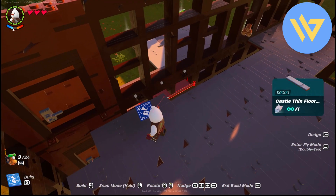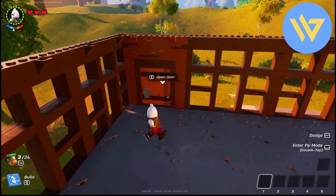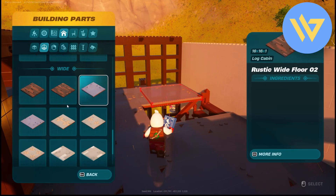After your second-floor flooring is done, as you can see right over here, it's time to add your roof. Take your floor pieces and place them on the roof area to complete it.